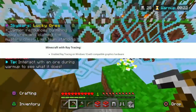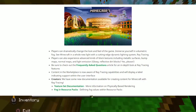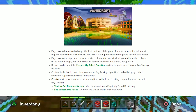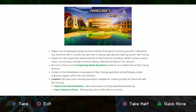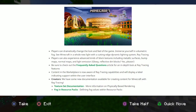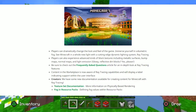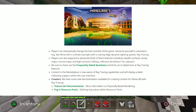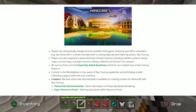With ray tracing enabled on Windows 10 with compatible graphics hardware, players can now dramatically change the look and feel of the game — immerse yourself in volumetric fog and see Minecraft in a whole new light with a cutting-edge dynamic lighting system. Ray tracing players can also experience advanced block textures including metallic surfaces, bump maps, normal maps, light emission, glowing reflective dirt blocks — yes please! Content in the Marketplace is now ray tracing-aware and will display a label indicating support. Creators also have new documentation available for creating ray tracing content, texture set documentation, physical-based rendering, and fog resource packs.